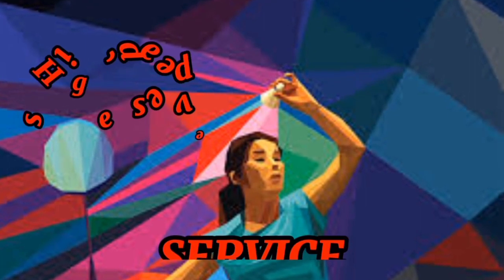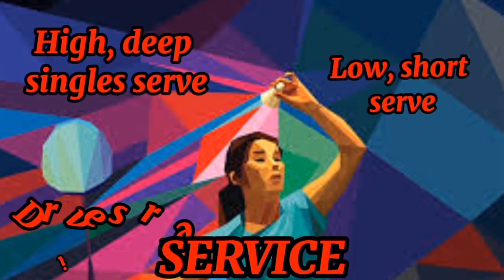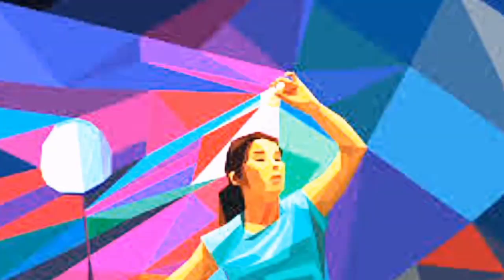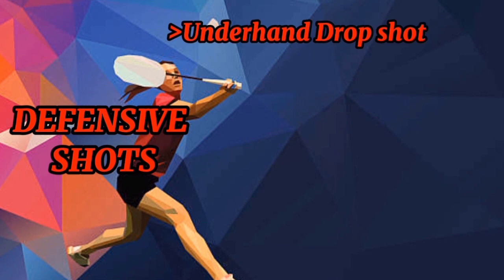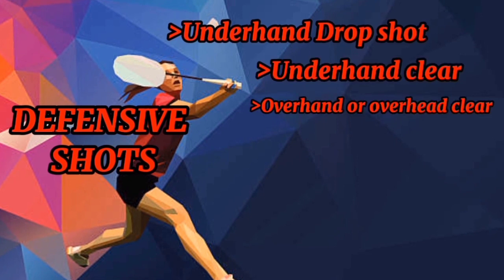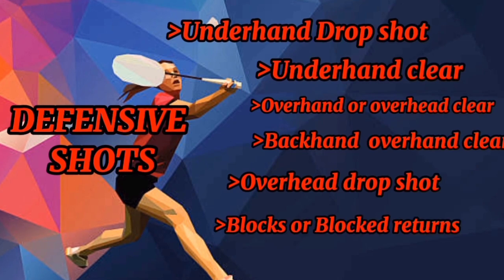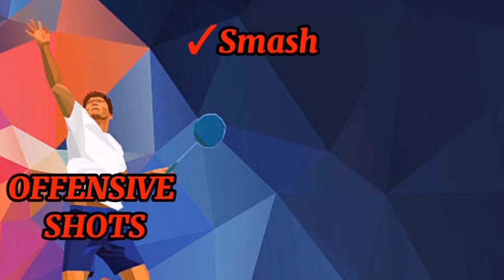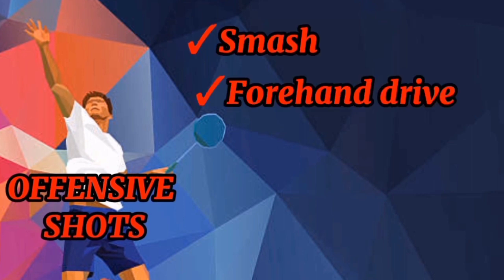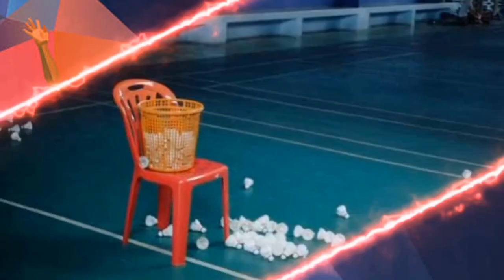For the service, we have high deep single serve, low short serve, drive serve, and flick serve. For the defensive shots, we have underhand drop shot, underhand clear, overhand or overhead clear, backhand overhand clear, overhand drop shots, and block or block return. For the offensive shots, we have smash, forehand drive, backhand drive, push shot, and around the head shot.